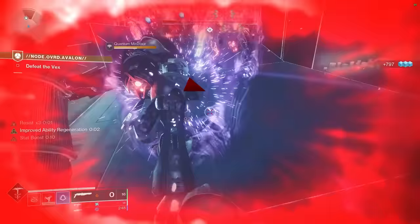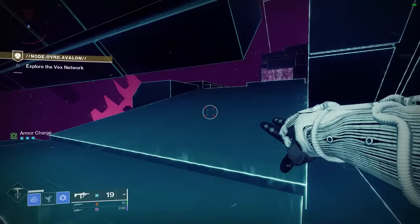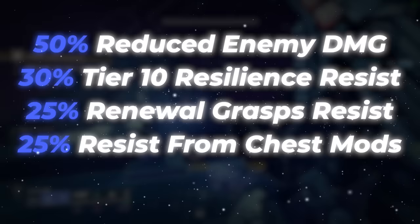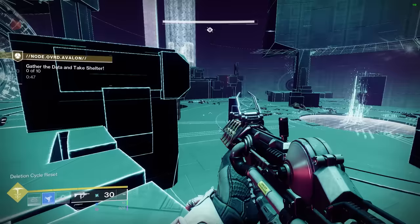Pair everything with stat prioritizations of Discipline for maximum grenade uptime and Resilience for an extra 30% damage resistance buff, and you'll be tearing through any piece of content with ease. To summarize: with 50% reduced enemy damage output, 30% resistance from tier 10 resilience, 25% resistance from Renewal Grasps, 25% resistance from resist chest mods, and 40% resistance from Whisper of Chains, you'll have nearly 90% damage resistance at all times. If that isn't unkillable, then I don't know what to f***.